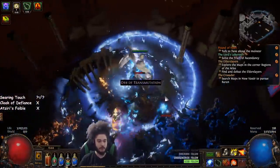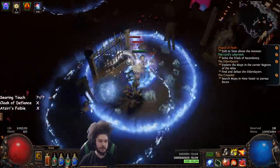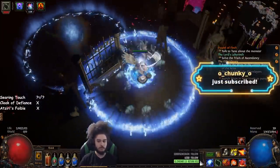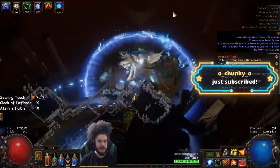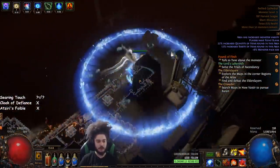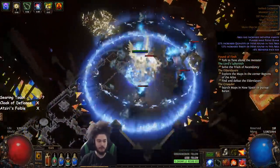Elemental Equilibrium is pretty much the backbone of every RF build — that's why you utilize something like Orb of Storms or Storm Brand or whatever you prefer, because it will essentially apply Elemental Equilibrium to the target, thus reducing their resistance. This is kind of a weird thing, but totems do not get cursed, but they are affected by Elemental Equilibrium. So if you notice that you can't kill totems, it's probably because you don't have EE changing them.